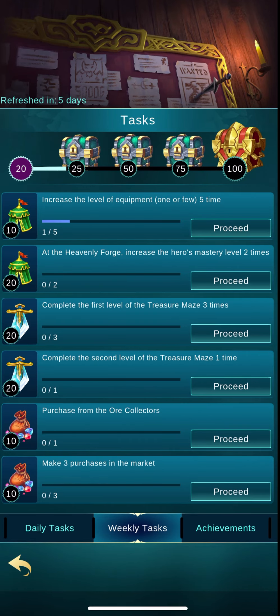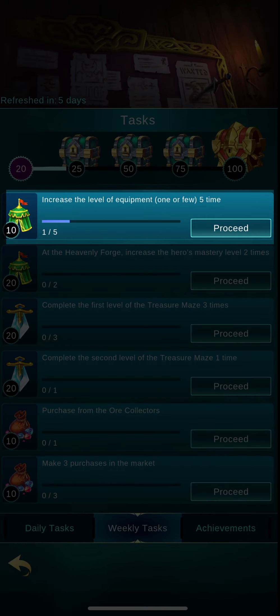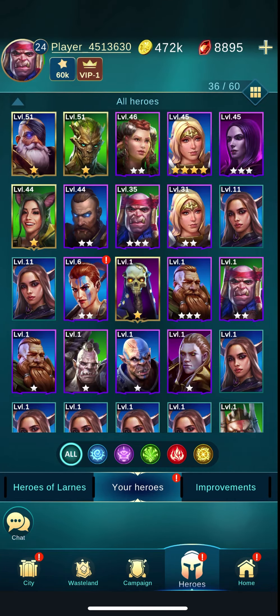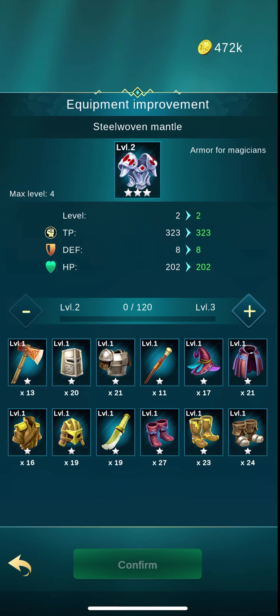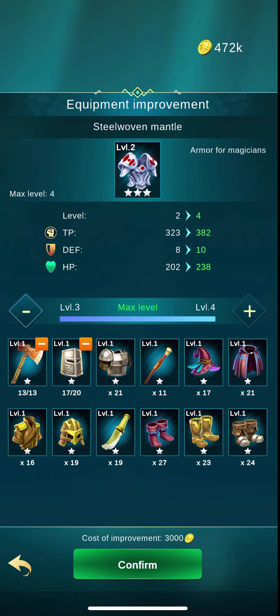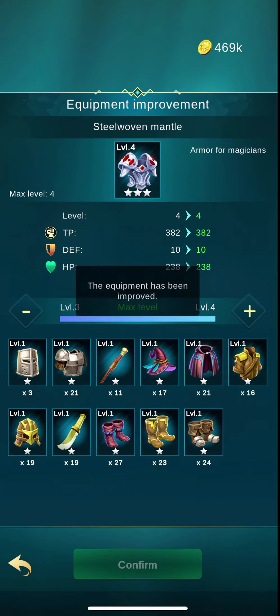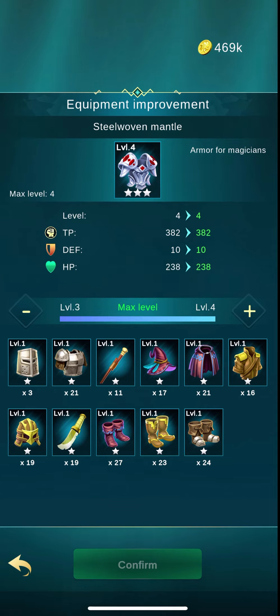The next thing I can do is 'increase the level of equipment' — one of five times. I go into the character equipment screen. As I showed in the characters video, I go in here and level up. The max level is four and I'm at two, so I can level it up twice. I need an axe and helmets — confirm. I used up all of my axes and some of my helmets and I got the upgrade.